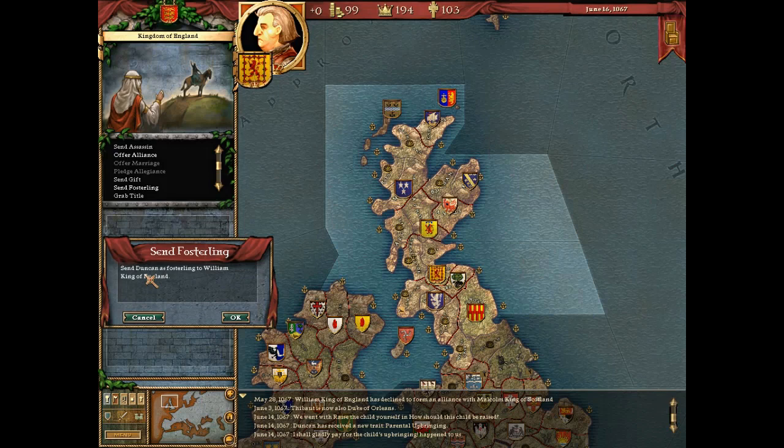I'll click on the fosterling option which does cost a little bit and has modifiers - my fertility has a 20% chance of going down by one and a 5% chance my health goes down by one as well. We could send Duncan as a fosterling which in theory will improve relations with England. Unless the game's just crashed - did I mention this game was particularly buggy? I once tried to play the multiplayer with a friend who also had the game. The longest we managed was about four minutes before it crashed.